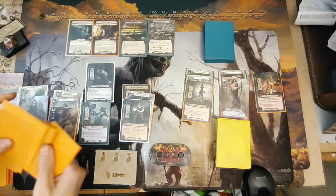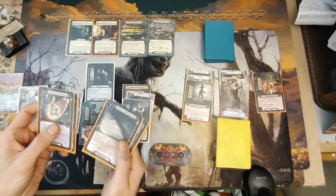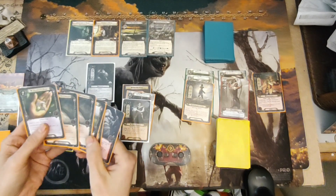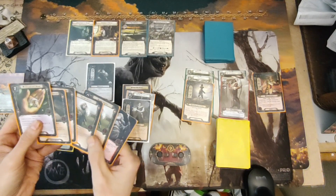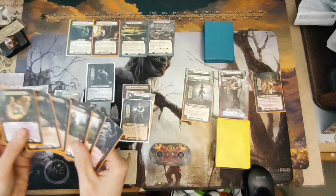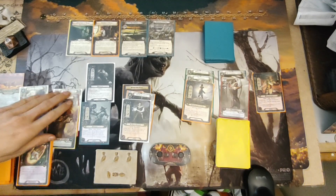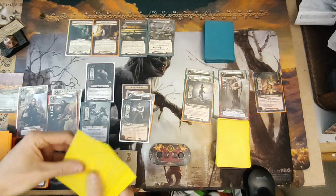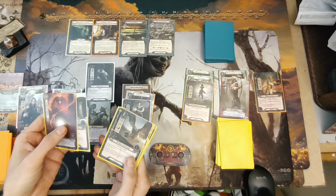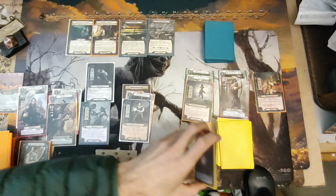Drawing our opening hands for deck one: Clavery Stone, Dagger of Westerness, Dagger of Westerness, Round Shield, Round Shield, and a Foe Hammer — five restricted attachments. I'll keep this hand. Deck two: Test the Will, Descendant of Therendyr, Winged Guardian, Hands Upon the Bow, Landreval, and a War Axe. We'll keep this hand as well.